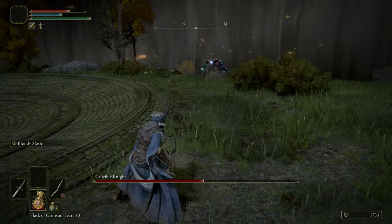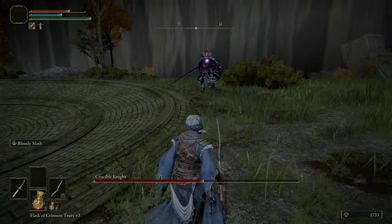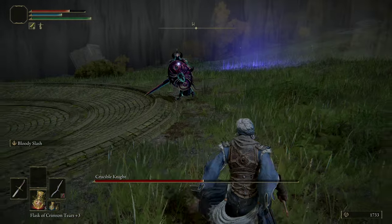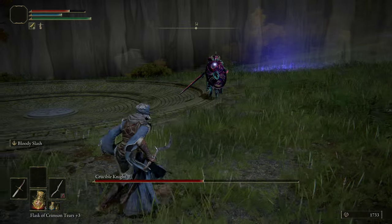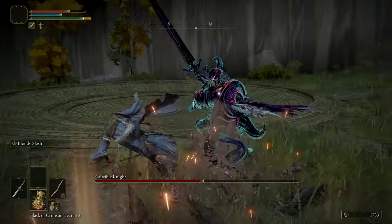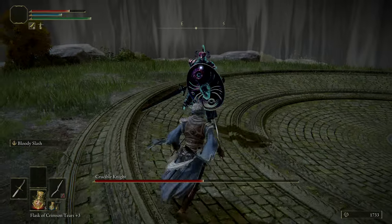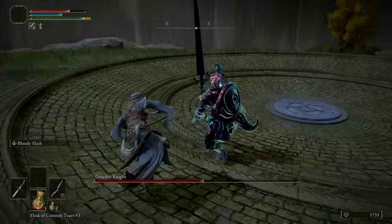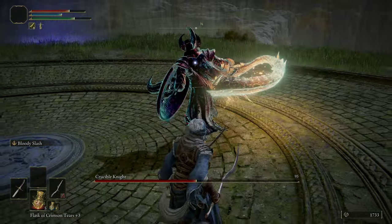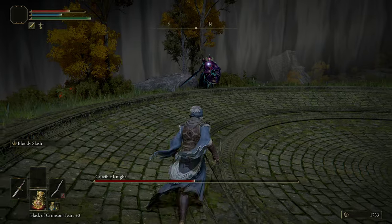I'll show you the dodge roll — you can dodge towards him or to the side, but never dodge backwards against that wing attack because it will hit you. The theory is you want to make the hitbox as small as possible by passing through it. As long as you pass through it by jumping or dodging forward or to the side, it will never hit you. After the tail, you basically want to do one or two attacks — I generally stick to one because it's safer. You can jump over it as well.